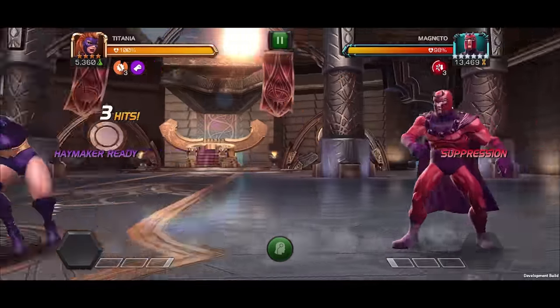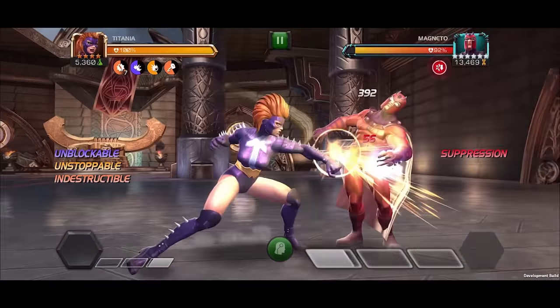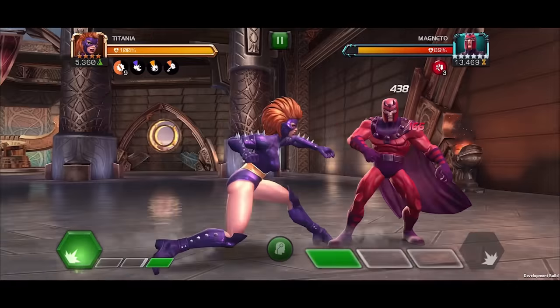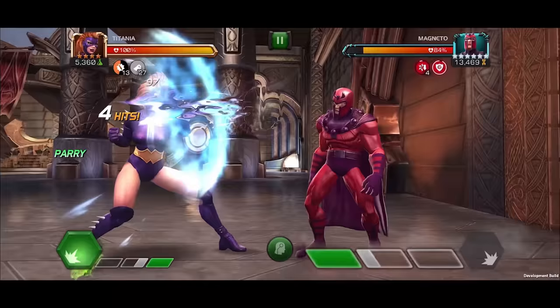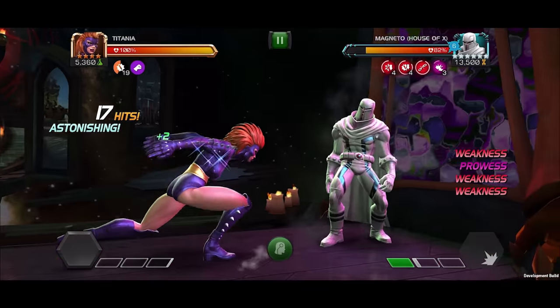Attacking the opponent with a light attack will inflict a suppression debuff, reducing the opponent's combat power rate by 5% for two seconds. These suppression debuffs are paused during Titania's special attacks.